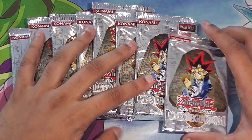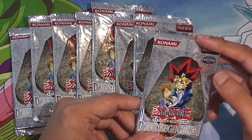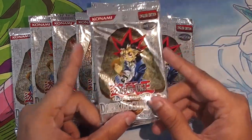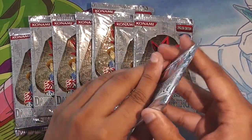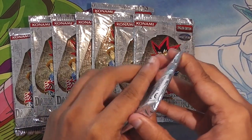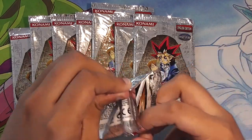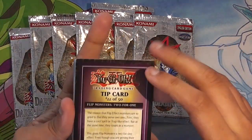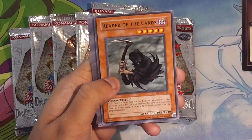One of the greatest reprint sets we have. It's not my favourite. My favourite is Yugi's World. And I'm really a big fan of Retro Pack 1, which is very similar to this. And Dark Beginnings 4, but only because of the Super Rares and the Secret Rares. Anyway, let's start.